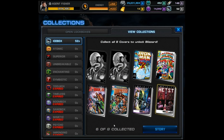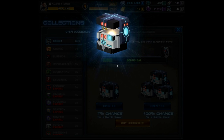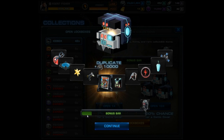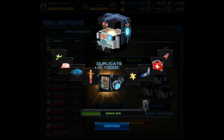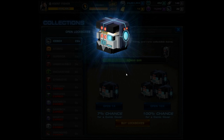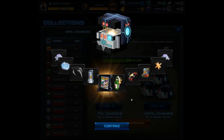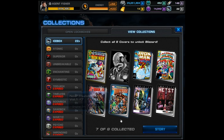Moving on from that disappointment, we end up with another new cover - Infinity Heist volume 1 number 3. We have six of eight now. If we get our seventh cover I'll remain pretty confident because at least we'd know we have a reasonable limit on how many we'd have to buy. Of course we get another dupe - thanks a lot Thunderbolts. We're getting low on lockboxes and still need two covers. Wait - we do get another new cover, Iron Man volume 1 number 86. That's the seventh, and I'm officially pleased.